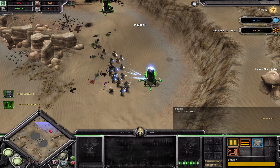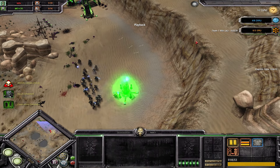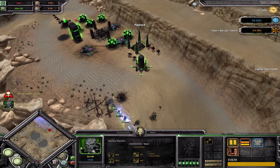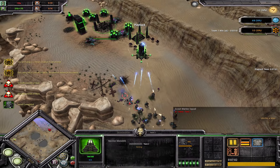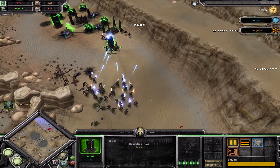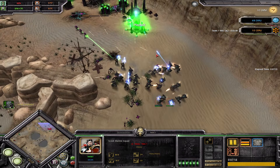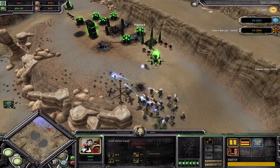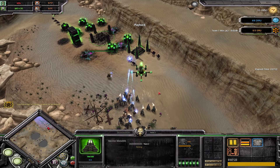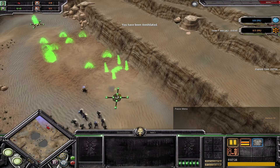Plasma guns actually do reasonably good damage on these low armor buildings. Necrons are spitting out more warriors but they're not going to do anything - he just suicides them into this superior Space Marine army, right into the plasma firepower. At this point I think the Necron player has already left the game. Nothing was being microed there, so clearly he already disconnected.